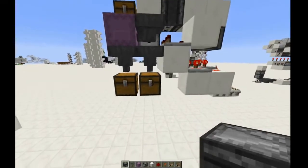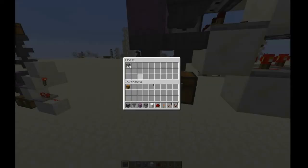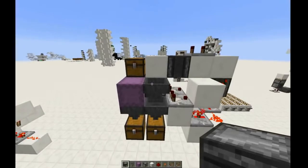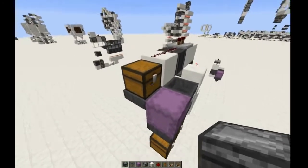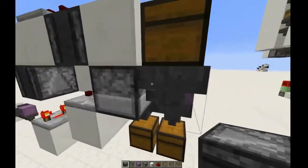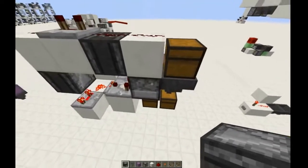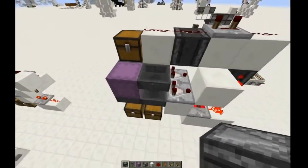Now that the sorting system has finished sorting, put the shulker box on this side and everything else on this side. I should tell you how it works. So, when the items come out of this chest, they go into this dropper here, and that turns on this comparator, which activates this observer, which fires the dropper once, and that starts the whole system.